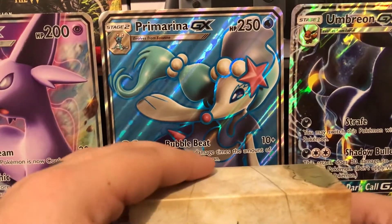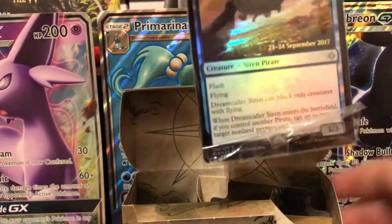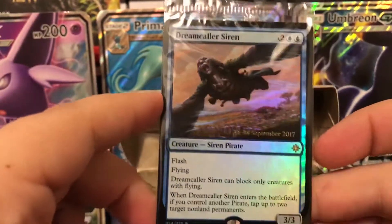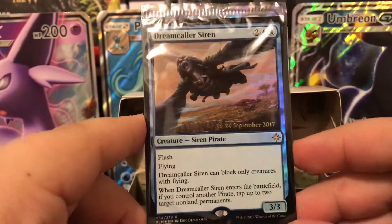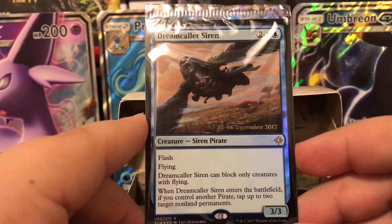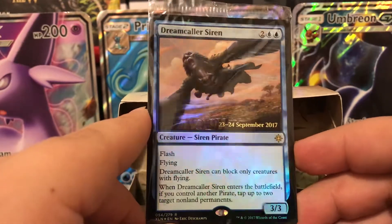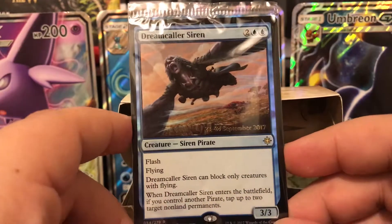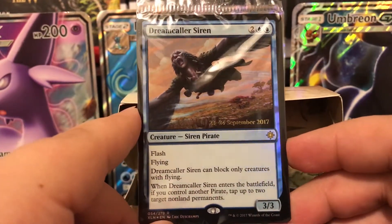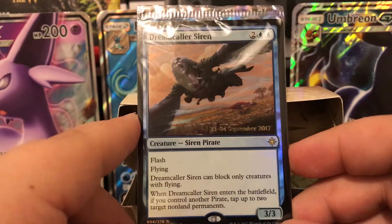Let's go ahead and take a look. Our promo card in this one is going to be the Dream Caller Siren — flying, flash, pirate. Dream Caller Siren can block only creatures with flying. When Dream Caller Siren enters the battlefield, if you control another pirate, tap up to two target non-land permanents. Not bad — flash, flying, it only blocks flying but it's a pirate so it works with other pirate cards. Being able to tap up to two permanents when it enters is really nice.